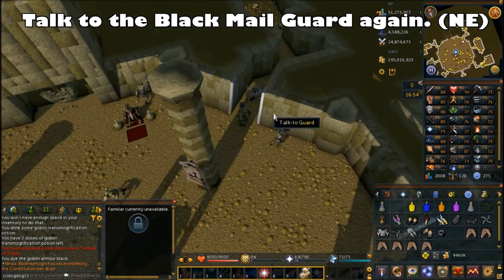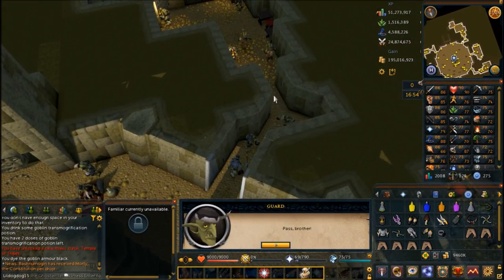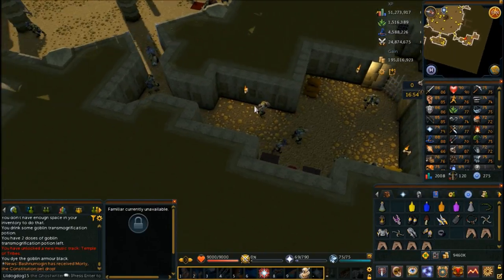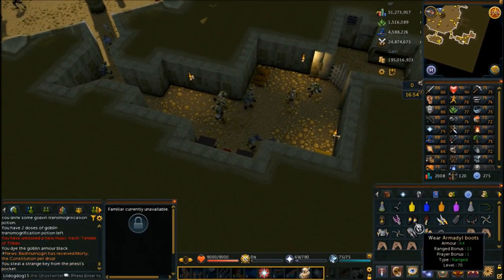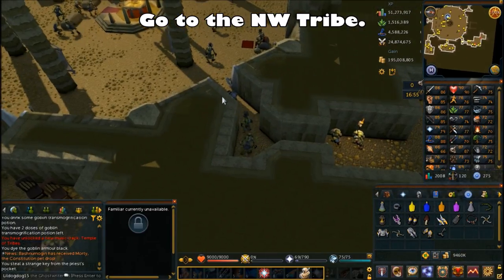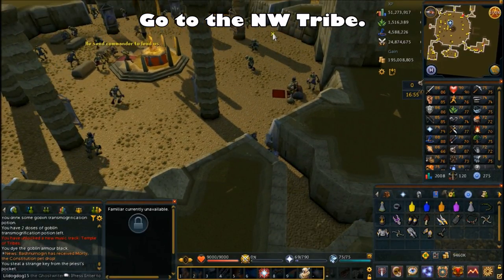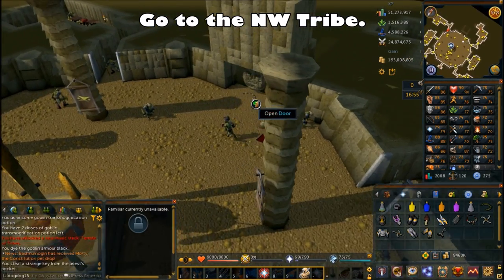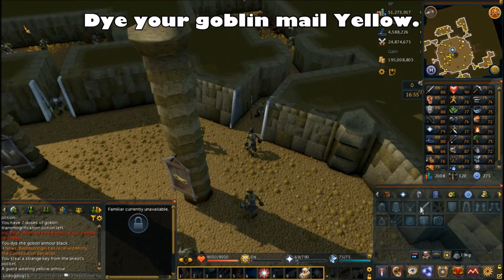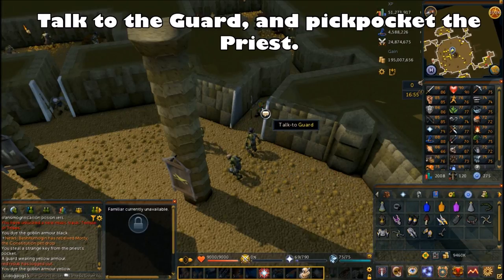Go back to the black-mail guard section where Zanuck was jailed, and pickpocket the priest while you're in there. Once you've got the key from the priest in this room, exit by talking to the guard and go to the northwestern tribe. Take off your goblin mail, dye it yellow, wear the yellow goblin mail, and talk to the guard. Once you're in, pickpocket the priest in here.